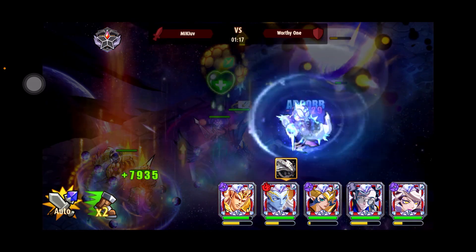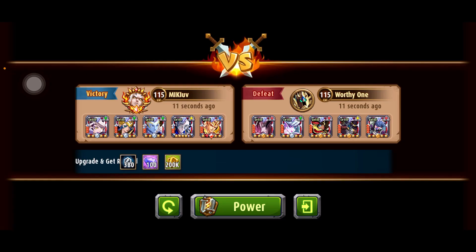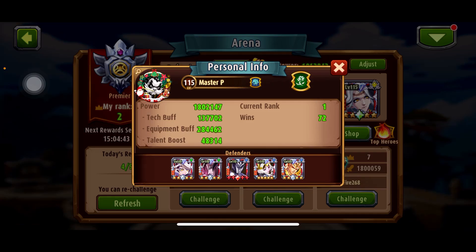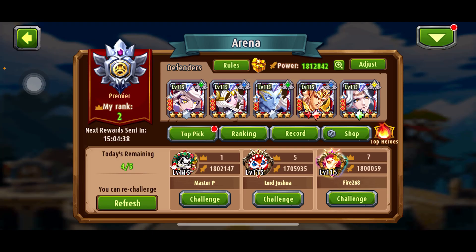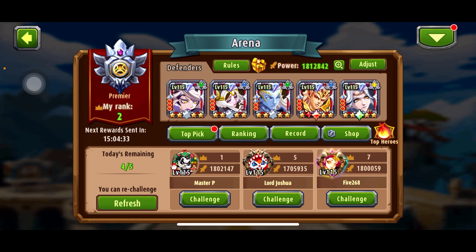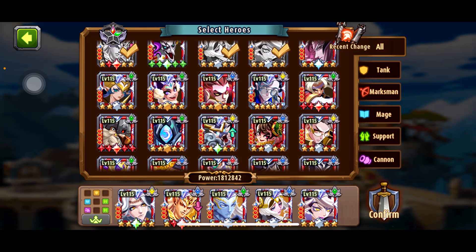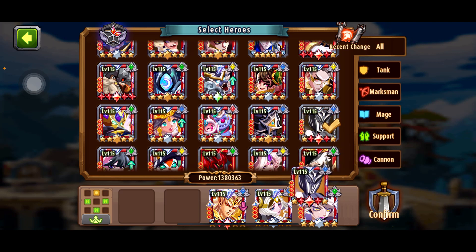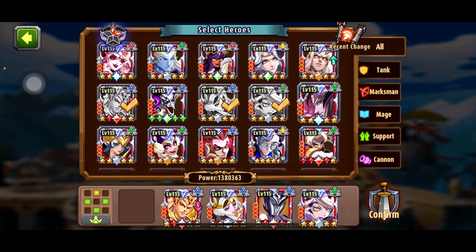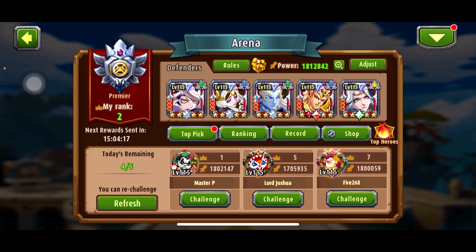You can write in the comments which team can we use to beat this Master P team. He has Listia, Flint, Aurora, Area Pyre. I basically have the same team but with a weaker Aurora — around 1,800,000 power. If I apply it I would have about 1,700,000. So Listia, Flint, Aurora, Area Pyre at 1,730,000 — it's about a 70,000 difference in power.